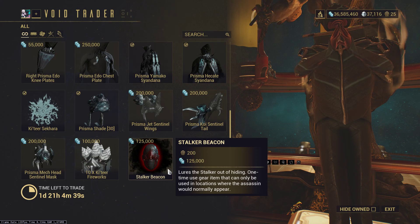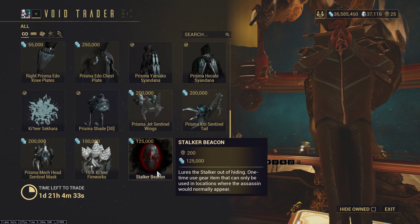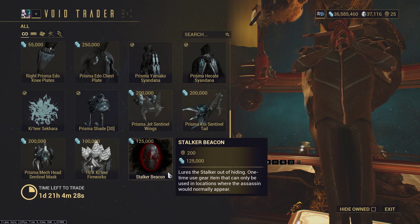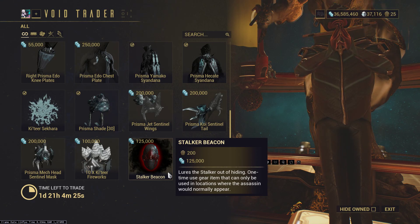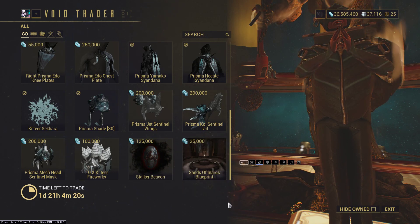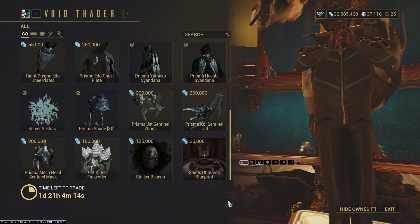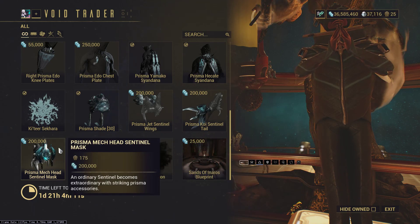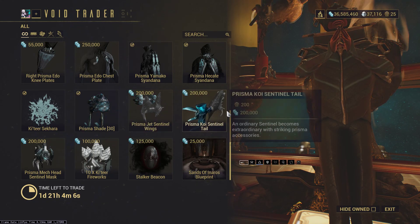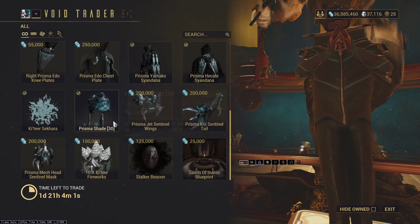Stalker Beacon — not that great. I would actually advise against these. People are always going to be attacked by the Stalker anyway and he's so easy to kill. If you wanted to buy beacons, I guess you could buy Wolf Beacons with Nightwave credits, but I don't think that's worth it either. Since Prisma Shade is coming out, it might be a good time to also get the Sentinel Cosmetics to go with it — these probably look really good together.